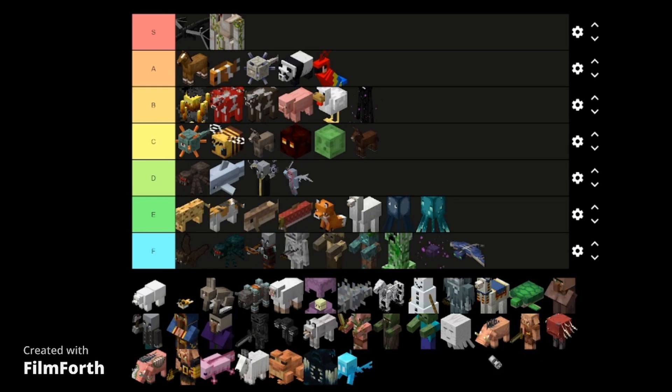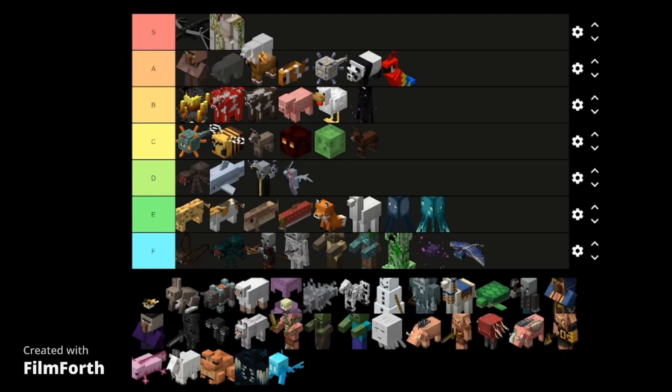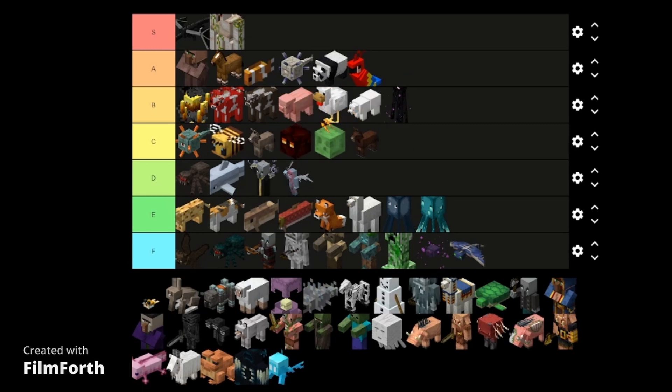I'm going to go out of order again — the villager. It all depends on what villager you're talking about. If it's a useless villager, murder it in cold blood. But on the other hand, if it's a librarian, it goes straight to S tier. But if it's anything else, A tier. So A tier. Polar bear — probably just the same thing as the panda but less interesting. B tier, stupid mob.